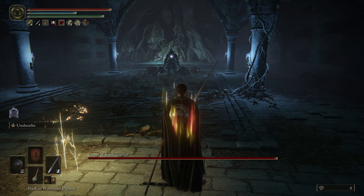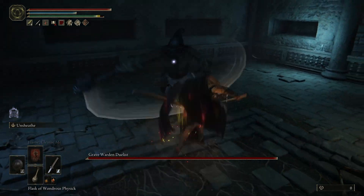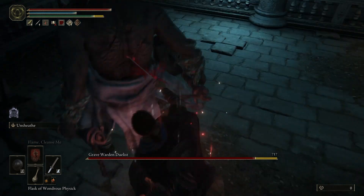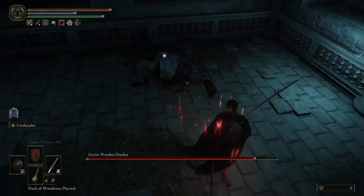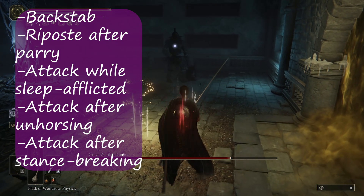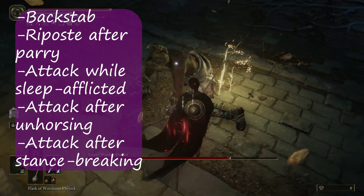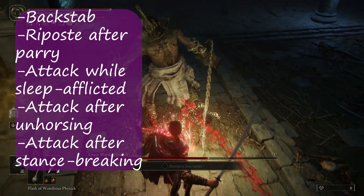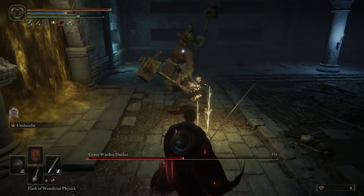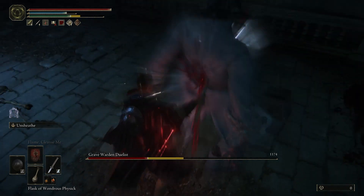Let's briefly note that there are different types of critical hits, and the class of critical hit we're discussing is going to determine the rules for damage calculation. While the animation and sound are the same, these are actually distinct forms of critical attack. Critical hits can take the form of a backstab, a parry and riposte, an attack while an enemy is afflicted with the sleep status, a critical hit after an enemy has been unhorsed, and a critical hit following the breaking of an enemy's stance. For most of this conversation, we're going to discuss ripostes to keep things simple, but the overall framework is universally applicable.